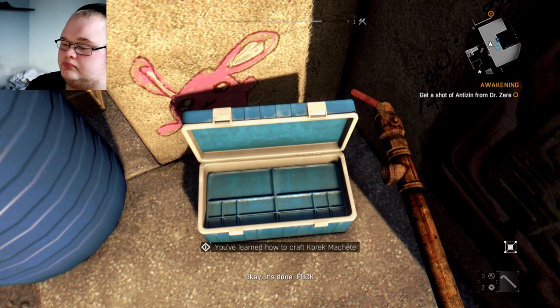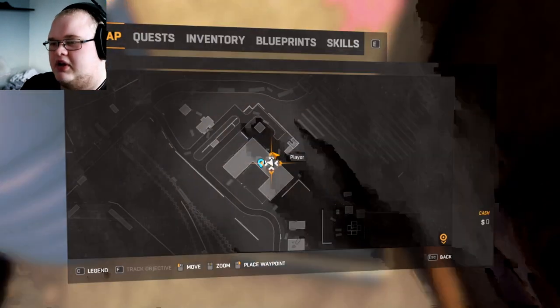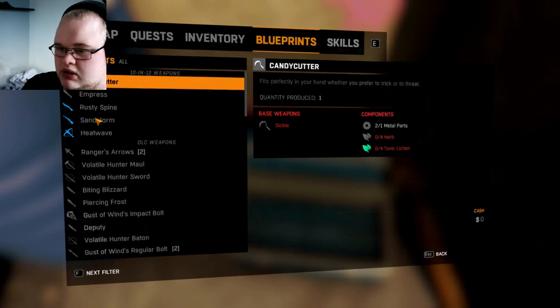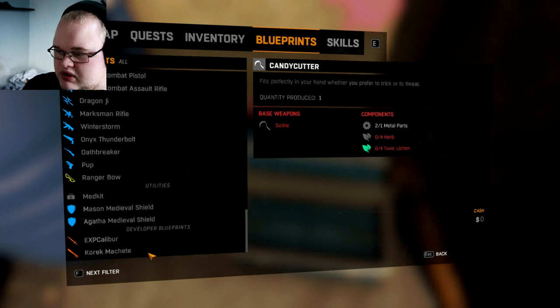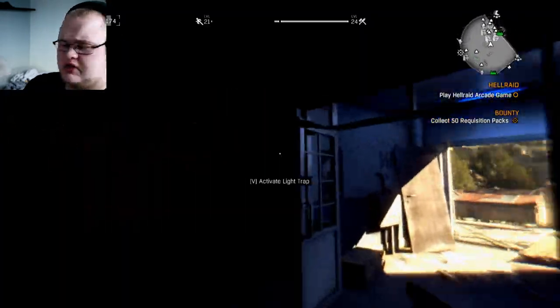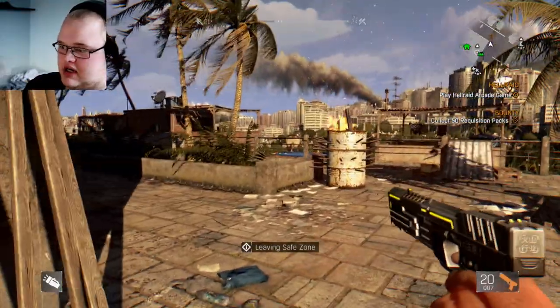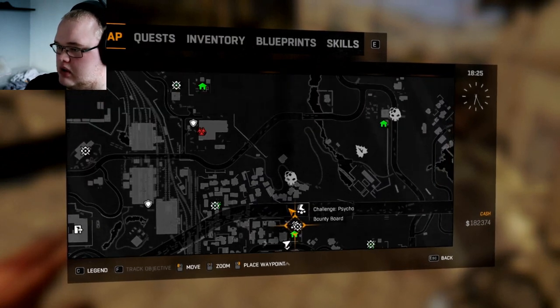Okay, it's done — finally! So you can learn how to craft this machete now. The blueprint is right down here — this is the blueprint for the machete. Right off the bat I don't have everything I need to craft this, so I'm going to gather it. I've decided to jump back on my main account because I don't have it on this account either. I'm going to go and get this machete on this account as well.